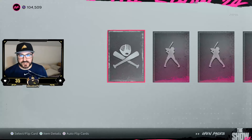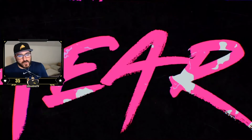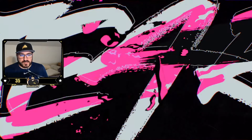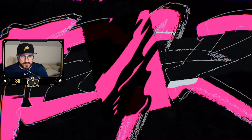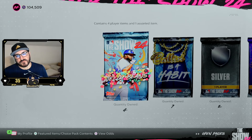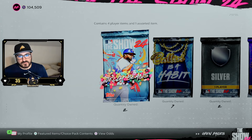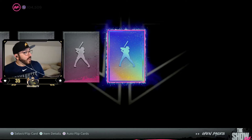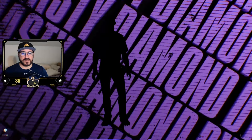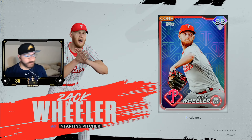I was genuinely shocked when I saw the diamond - that's how low my expectations got. When you do like 100-120 packs you're like okay, we got to get something at this point. With 59 packs it's a little less so, I was really really taken back by it. There's no way we get another one right? We got another one - two out of 59, come on baby! Zach Wheeler - we'll get the Phillies going now.